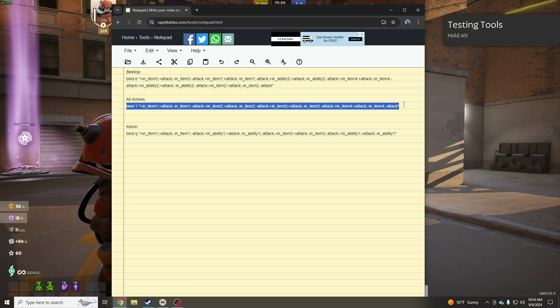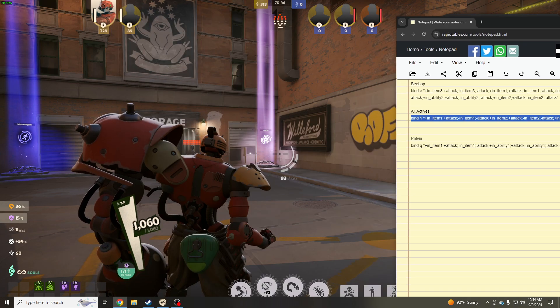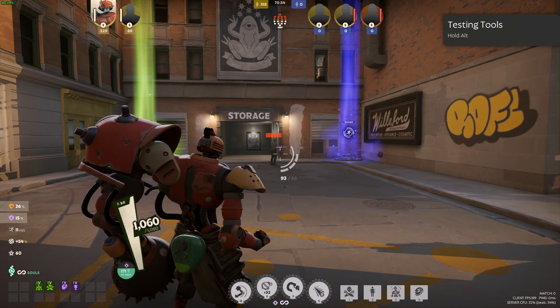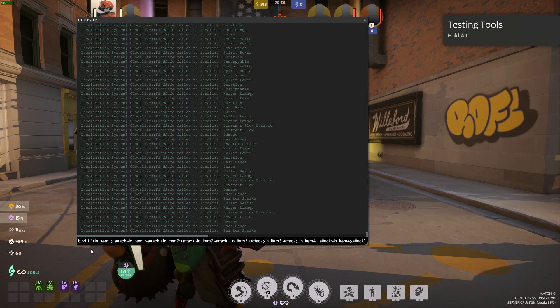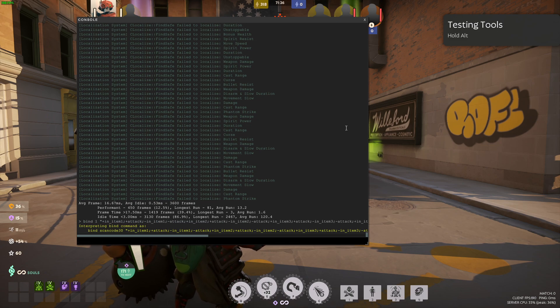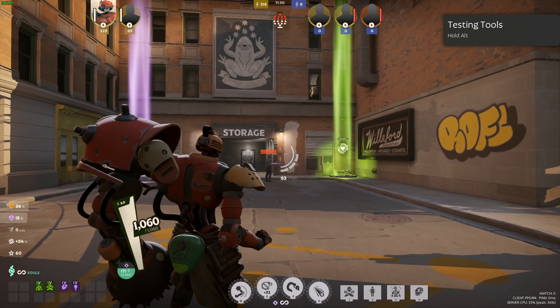I'm going to post these commands in the description below - the ones I've created for myself. Since I don't really play Bebop, I play other characters, I made one that does all your actives at once. If you want to quick cast all your actives, just copy and paste that code. I use one for my actives, but if you prefer a different button just replace it with whatever button that is - like two, or caps lock.